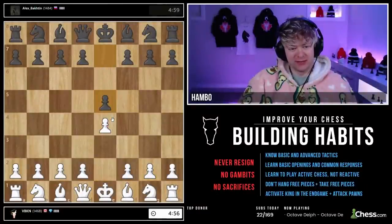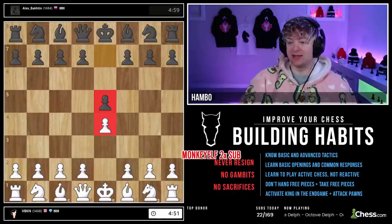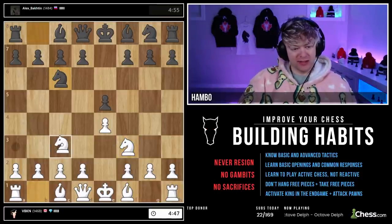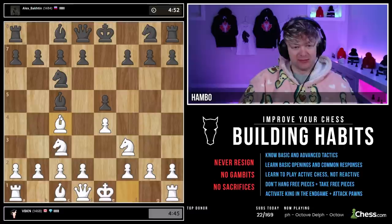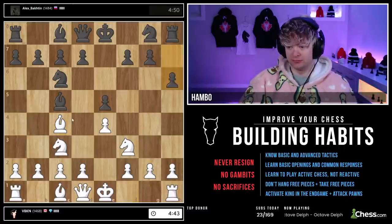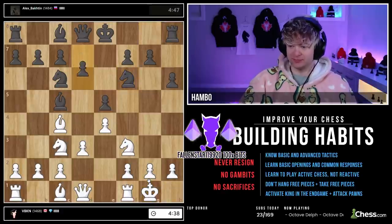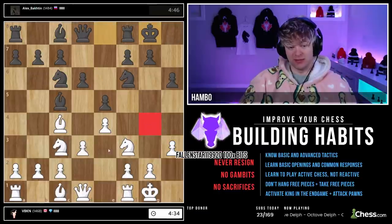E4, E5 — I play the exact same opening every time. It's Knight F3 — not a secret. Although Bishop C4 is a great move, I always start with the knights. E3, let's castle. And H3 — why H3? Because we're looking at this move as a possibility and we're going to prevent that.